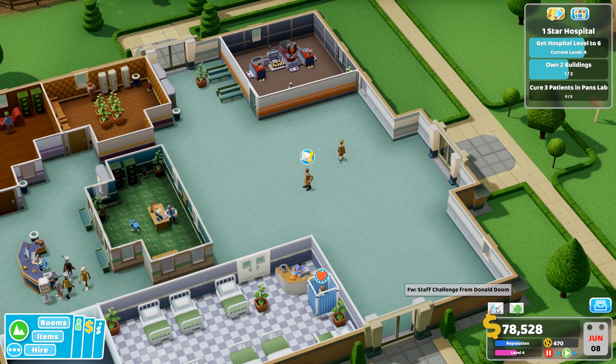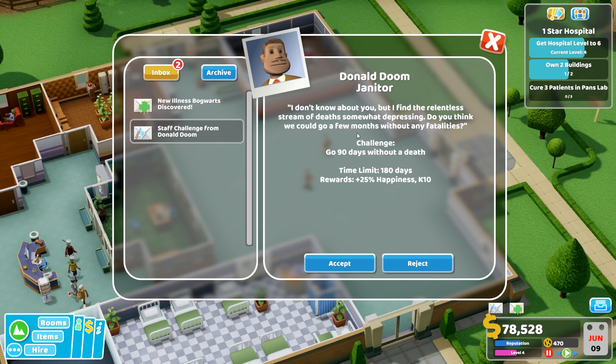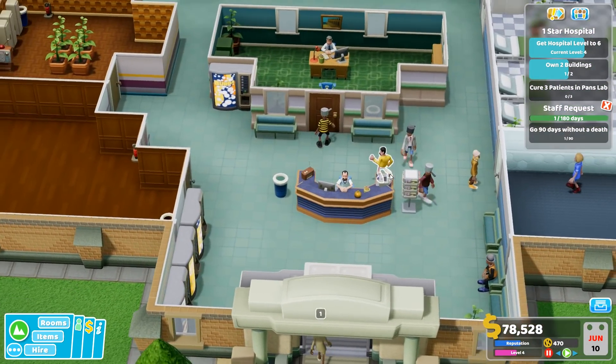Staff challenge from Donald Doom: I don't know about you, but I find the relentless stream of death somewhat depressing. Do you think we could go a few months without any fatalities? It's me, Donald Doom. Okay Donald, the janitor — sure, 90 days without a death. New illness: Bogwarts. Our doctors have discovered a new illness — Bogwarts. They've got to go to a pharmacy. Sure, that sounds easy enough.